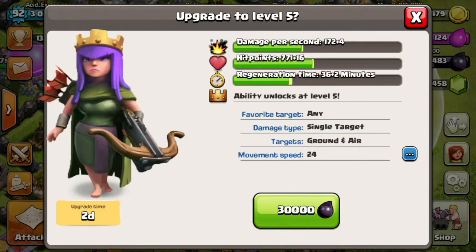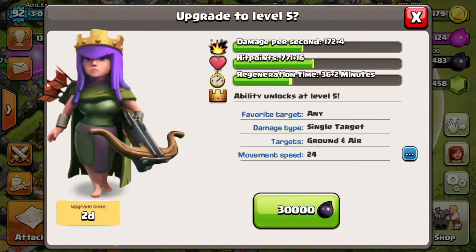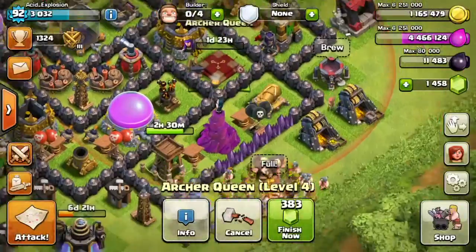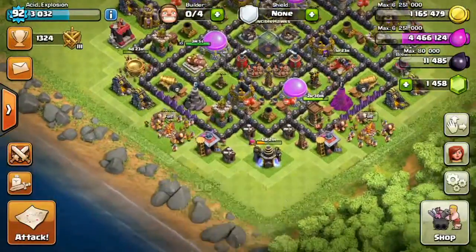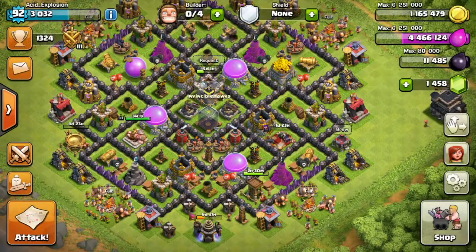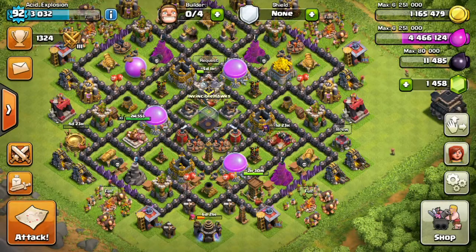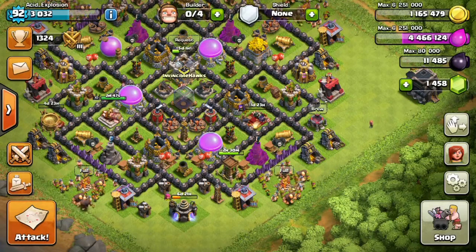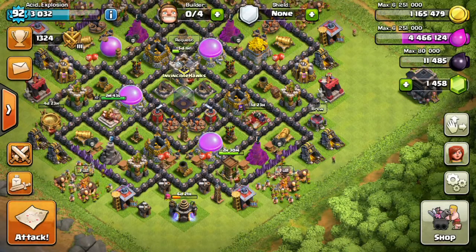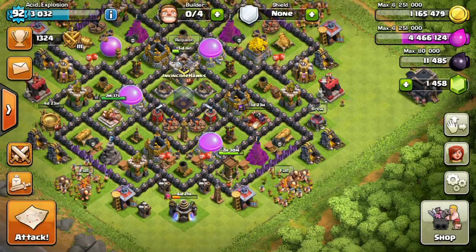The upgrade I'm most stoked about is the Archer Queen to level 5 — that's plus 4 damage per second, 16 hit points, and two more minutes on the regeneration, which isn't great, but we unlock the Royal Cloak. I'll see you in the next video where she'll be level 5 and I can use her in raids. I'll also keep working on upgrading the Air Defense so I can move on to the cooler upgrades like Mortars, Wizard Towers, Cannons, and Archer Towers. Hope you enjoyed the video — like, comment, subscribe, and stay tuned for the next episode!